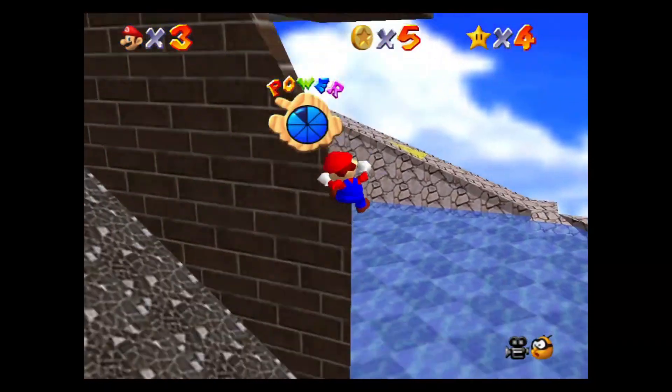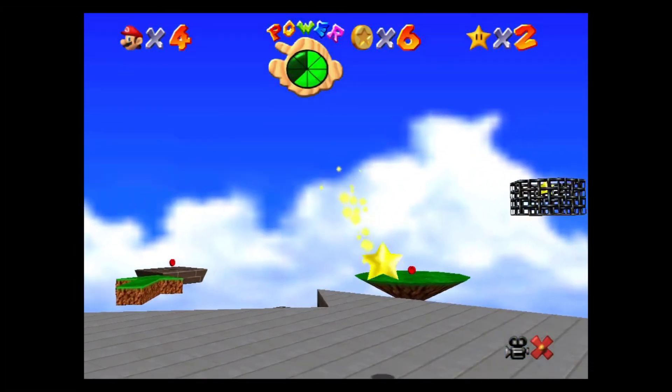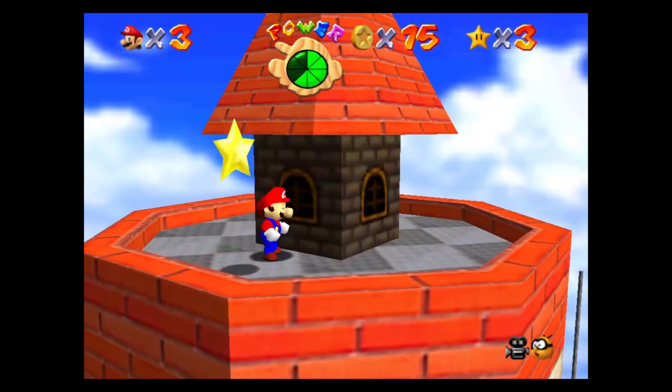For Whomp's Fortress, I already mentioned the star 'Blast Away the Wall.' But in order to get the cannon unlocked to complete that star, Mario needs to complete 'Chip off Whomp's Block' and 'To the Top of the Fortress.'